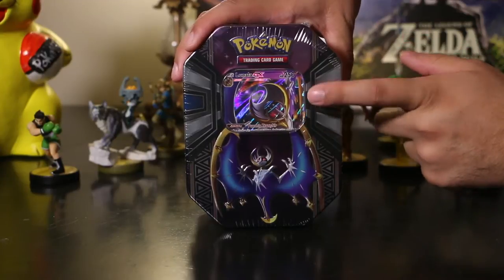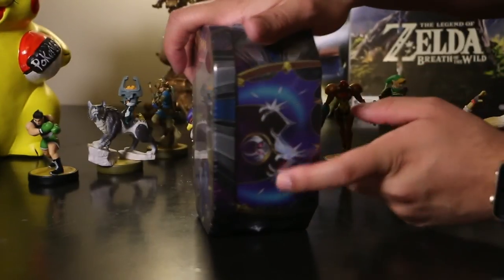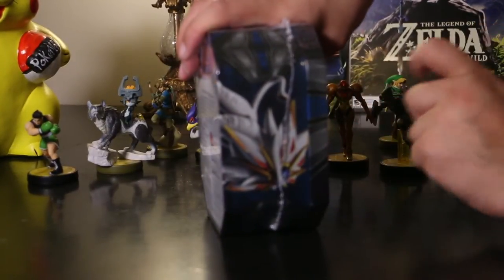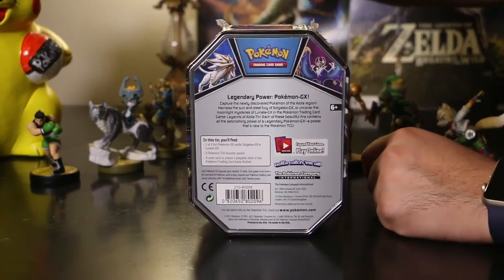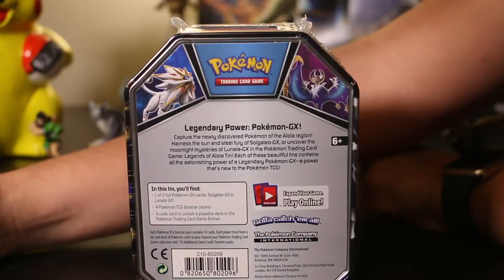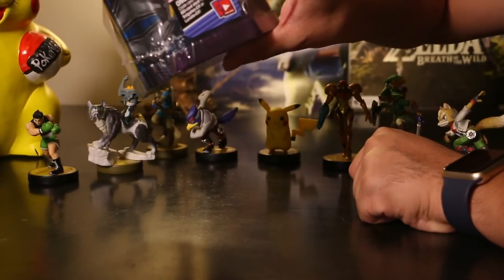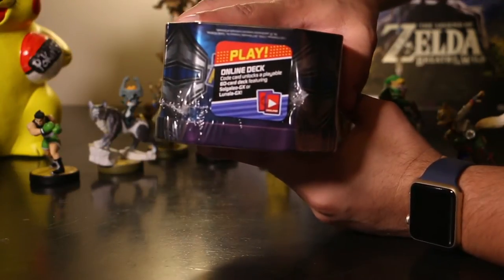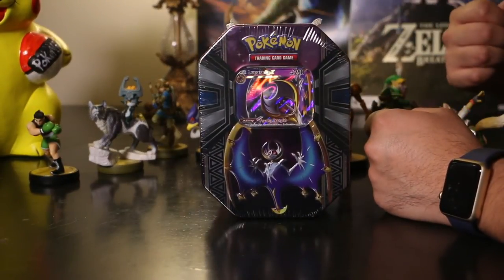You can see her right there — peekaboo — and down here you get a bigger picture of her on the side. On the other side you get another picture of Lunala, and then on the other side you do get a glance at Solgaleo. On the back you get a picture of both of them right next to each other, and it gives you a brief summary about the trading card pack. On the top it shows that you can get code cards to play online.